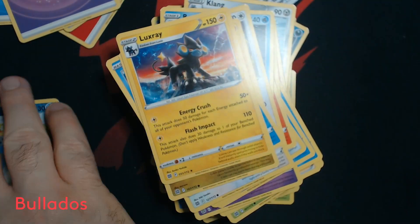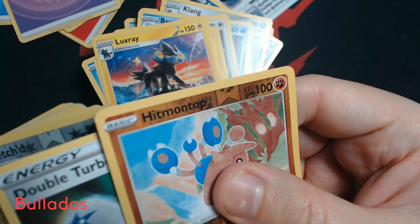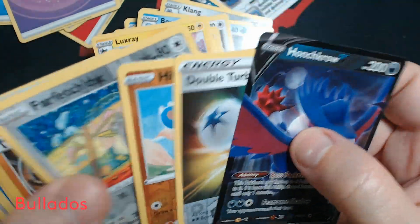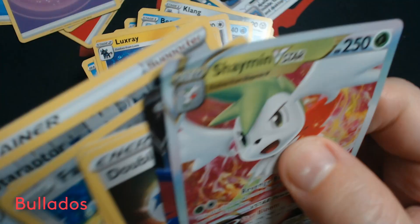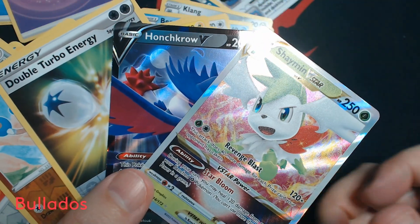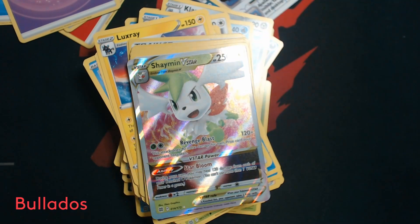To review what we ended up getting out of this set of nine booster packs from the front left-hand corner of a sealed booster box: I think the Double Turbo is worth pointing out, and so is the Shaman. I'm okay with this — that's not bad. Thanks everyone for watching, and I hope to see you next time.